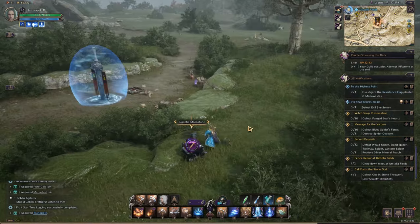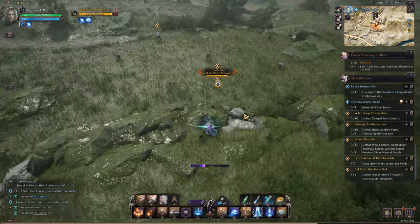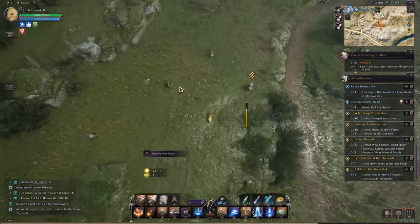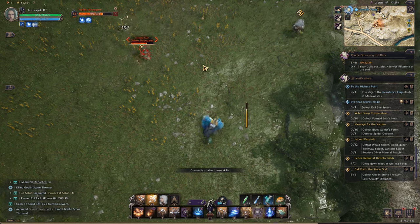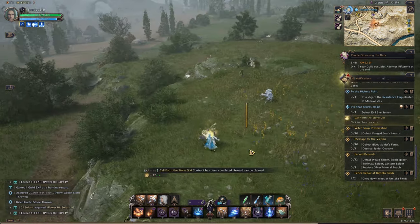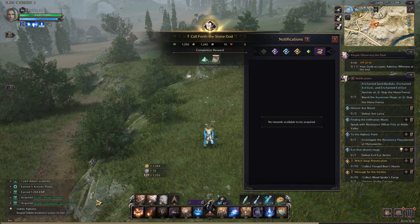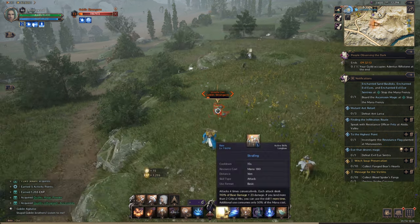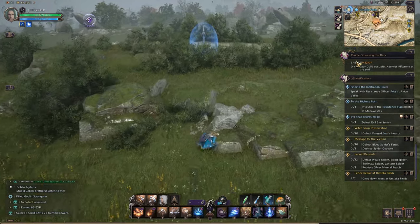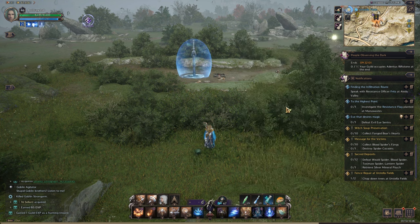One thing I noticed recently which is a good tip: there is an ability to apply the eclipse state to a region. The map is divided up into regions and you can do that. What it does is it puts certain mobs to sleep — mobs which would normally be aggressive as you're running through and gathering will attack you, but when that condition is applied they'll be asleep. This means you can run around the entire zone and harvest freely without having to worry about aggro. So anytime your zone's in an eclipse, check the mob status and take advantage of that.